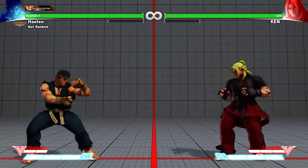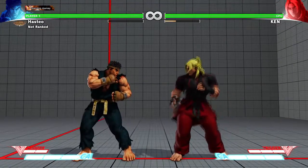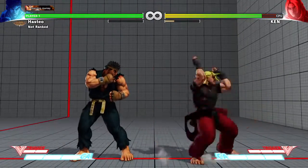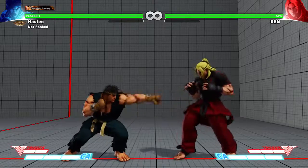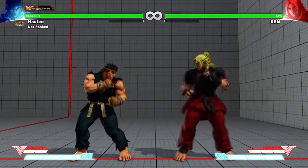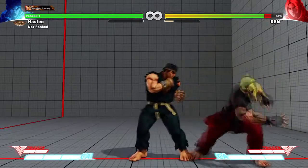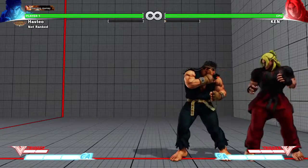Tip number four is the standing medium punch. Ryu's medium punch has a really fast startup and will beat out a lot of things online. Now that your opponent knows about the overhead and the throws, if they try to counter a throw by jabbing with a light punch, the medium punch beats that. You have to time it, but a medium punch will always beat out a light punch.